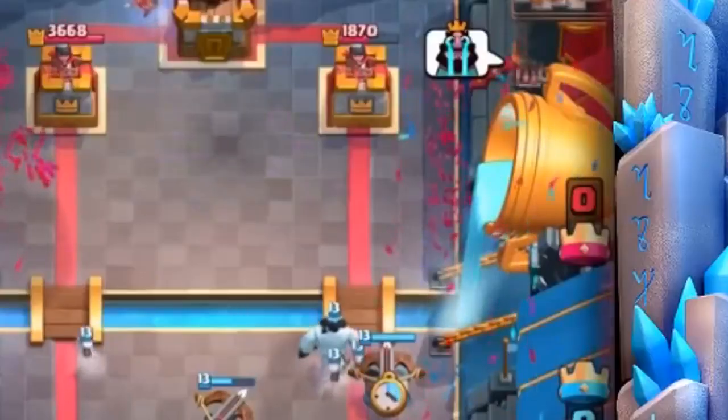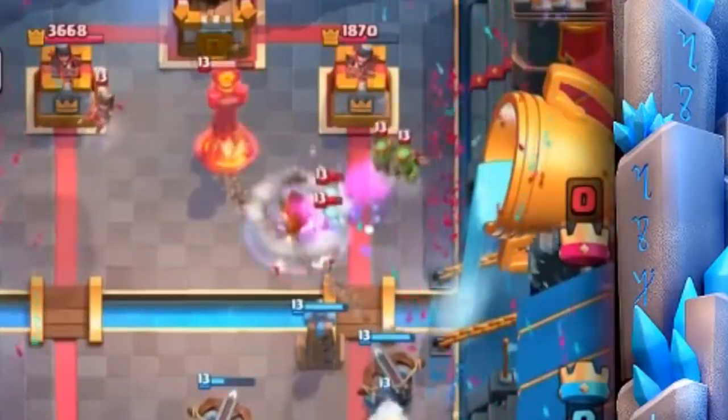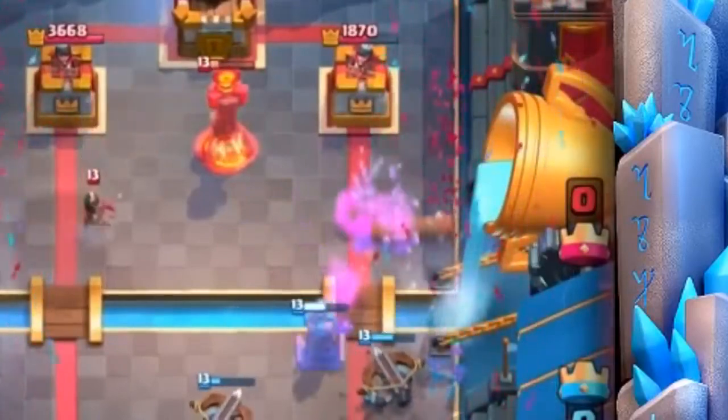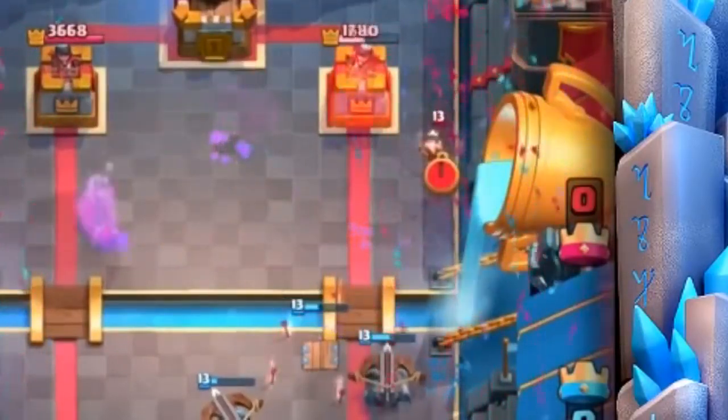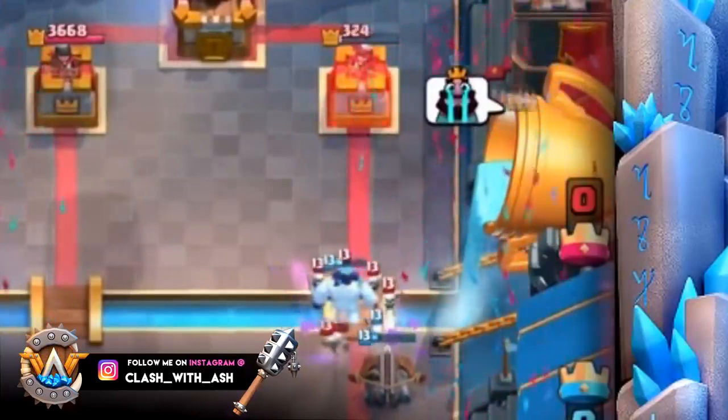Number five might surprise some of you: X-Bow and Tesla. Think about it — how many X-Bow decks do you see without the Tesla as its building brother-in-arms? You can set them up right next to each other. Tesla does amazing work against tanks like Giant and is pretty effective against swarm too. The hidden Tesla standing right next to the X-Bow is a key part of any great X-Bow siege deck. You can also use Tesla on defense and supplement it with X-Bow afterward — they synergize beautifully. That's why it's number five.